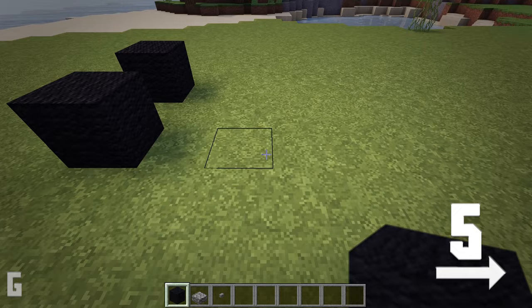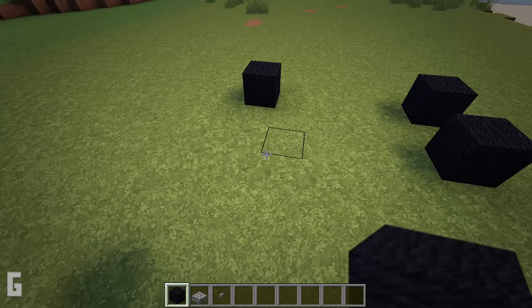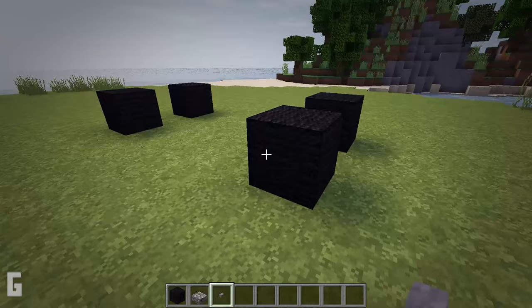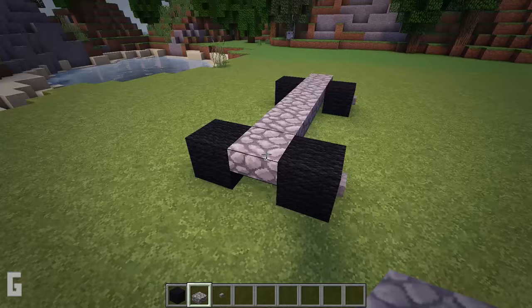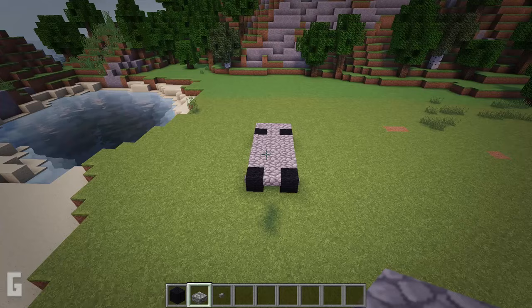Next let's make the rear tires. Move over 5 spaces and place a block on the 5th space, and make sure there are 4 empty spaces in between the two tires. Then repeat on the other side. Next, place stone buttons on the sides of the tires — this will look like lug nuts or a hubcap. Then add a strip of cobblestone slabs down the center and place them on the top half of the wool blocks. Extend a cobblestone slab past the rear tire by one space, fill in the strips on the sides, and add an extra slab in the back on both sides.